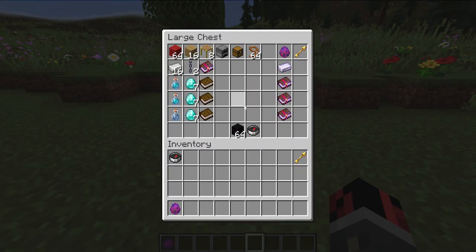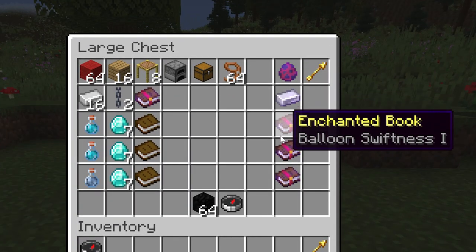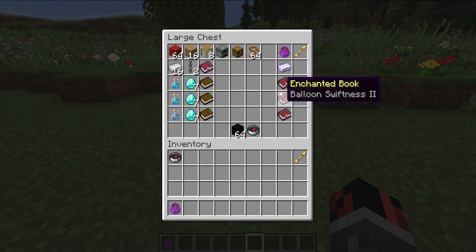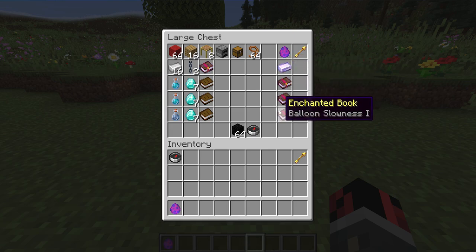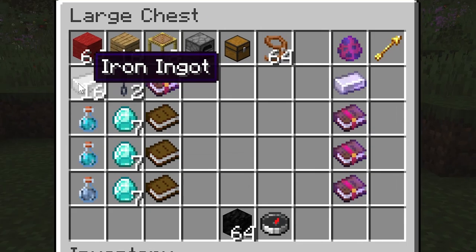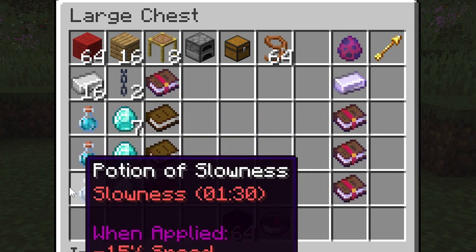I came back to the chest before our first flight. I want to show you guys some custom items that I made to help you guide this hot air balloon. We have an air anchor and a couple of custom enchanted books which will apply to the balloons. We have balloon slowness 1, balloon swiftness 2 and balloon swiftness 1. To craft them, use these crafting recipes and drop them down on the ground.